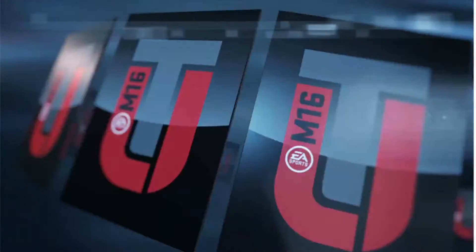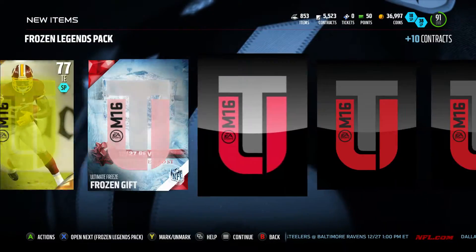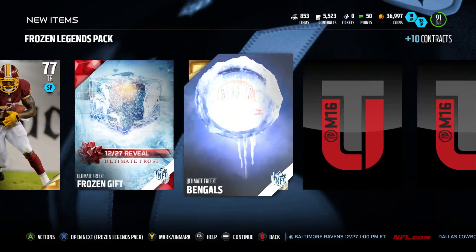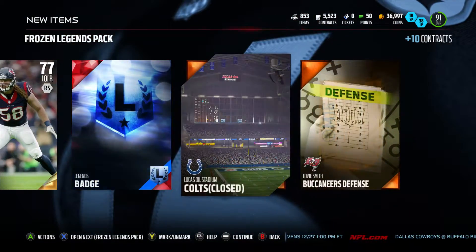As you guys know, my topper luck is terrible. Yesterday we pulled the worst card out of the ghost packs that we could have pulled — we got Eric Arms. I didn't show it in the video but I was beyond pissed off, man.